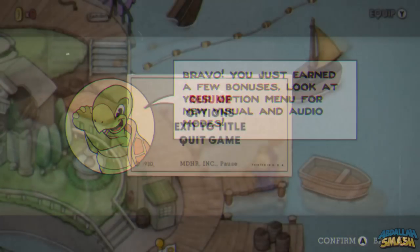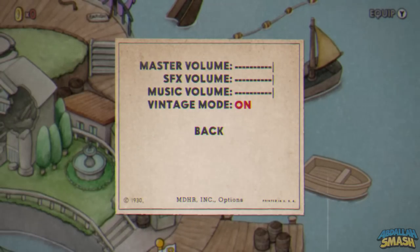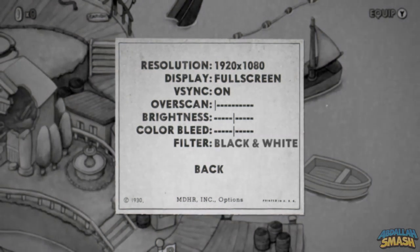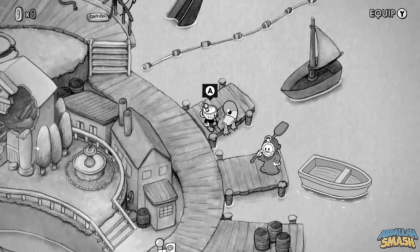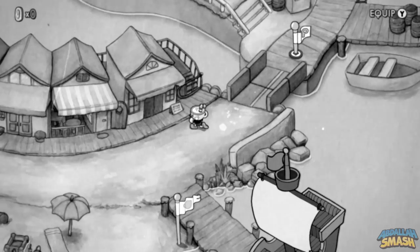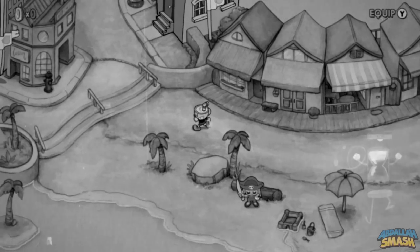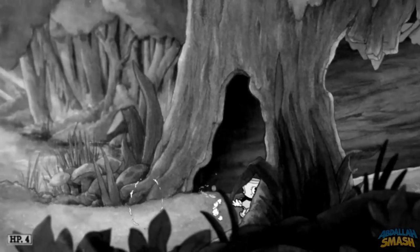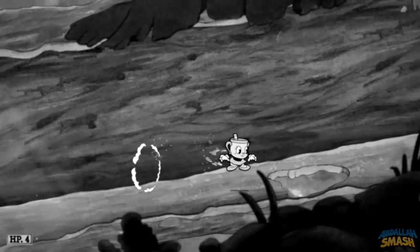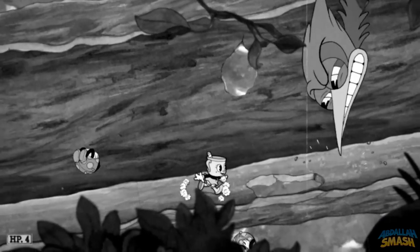Once you're done with that, take a look at options, click on audio, and then scroll down to vintage mode and turn that on. While you're in the options, head on over to visual, take a look at filters, and scroll through and choose the black and white filter. As soon as you do this you'll notice that the music and the visuals have a retro vintage feel to them. Take this new filter into any one of the levels and have a go.